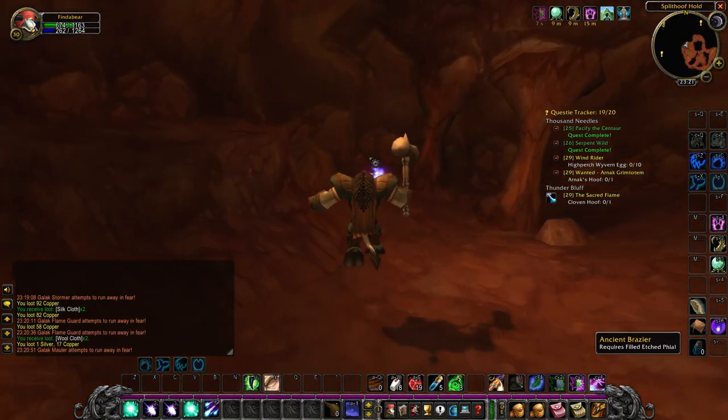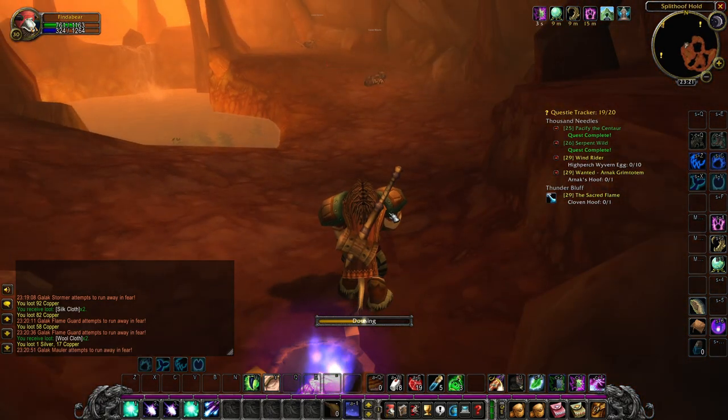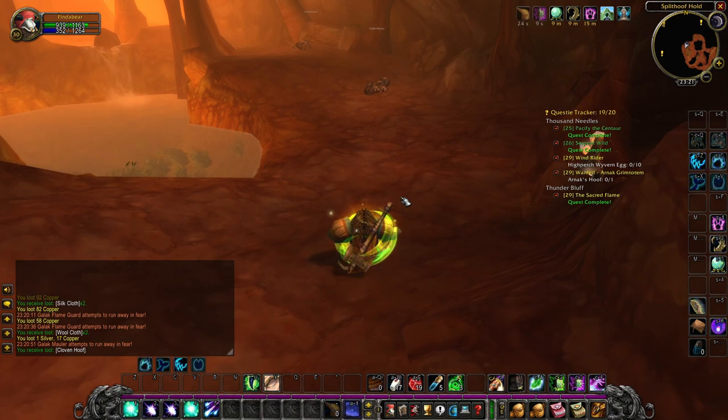See here, it's called Ancient Brassiere. Right click it and you will get a Cloven Hoof in the fireplace thingy. And that's how I got the Cloven Hoof.